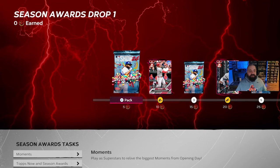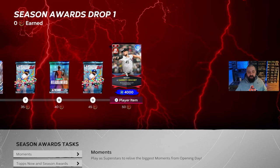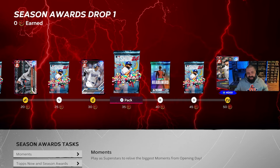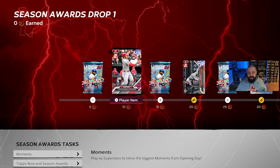There are 50 stars or 50 XP total in this program. The max card you're going to get is a Garrett Crochet 91 overall card. His K/9 is 95, hits per 9 is 88, stamina 87, HR/9 96 - not too bad. Velocity and break are very good. If you're no-money-spent or not spending a lot like me, this is a good card to go after. Everything in between is mostly collection fodder - these all go into the Season 1 collection, which is what the S1 on the card art stands for.